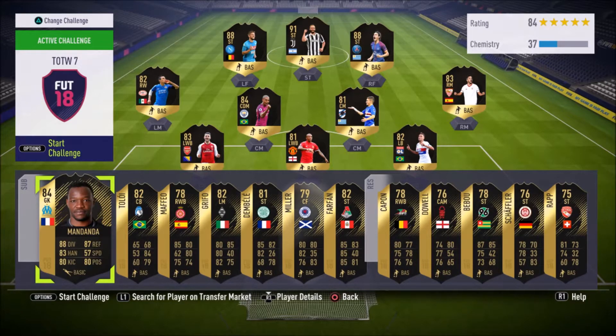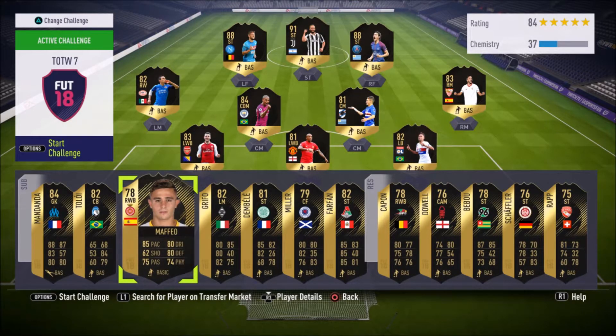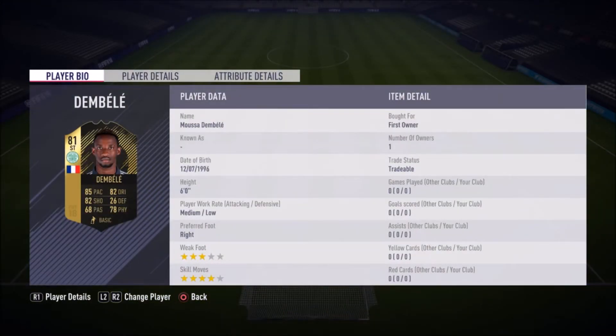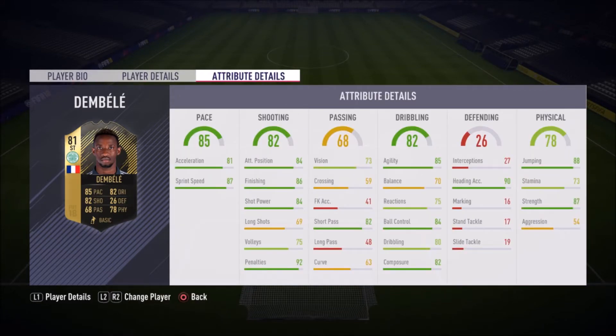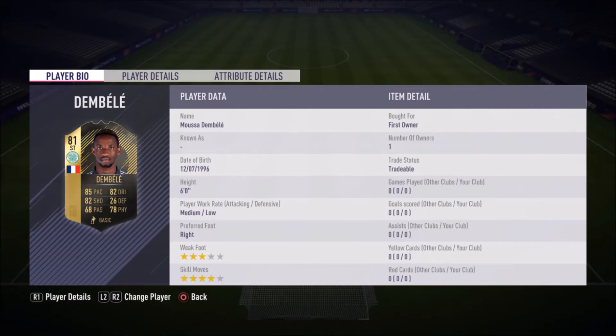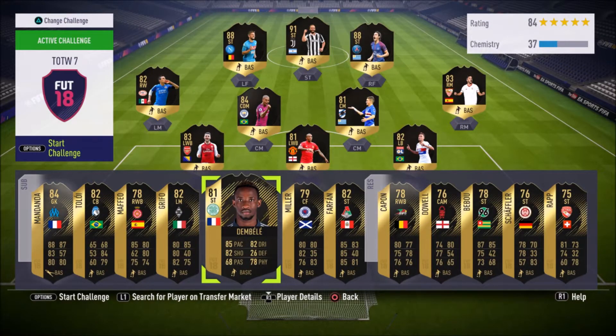The last card is the real money maker — definitely, definitely pick this up. I'd buy five, six, or twenty if you want. This card is absolutely incredible: Moussa Dembele, not the Premier League one — Moussa Dembele from Celtic. Look at his in-game stats: 87 sprint speed, 86 finishing, 85 agility, 90 heading accuracy. It's a great all-around card with four-star skill moves and he's six feet tall. He's French, so you can easily link him up — I can see people running him in a 4-3-2-1 linking up with Martial, Alessandrine, and similar players as a cheap Kevin Gameiro-type replacement.